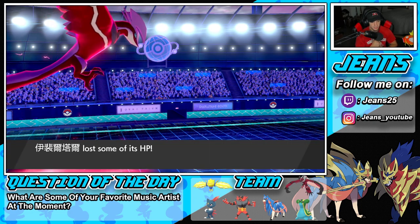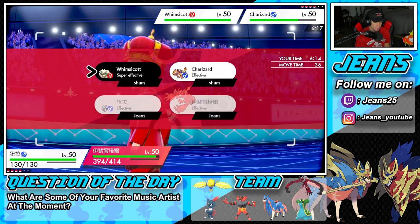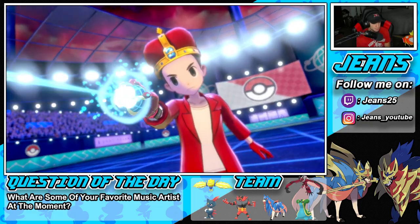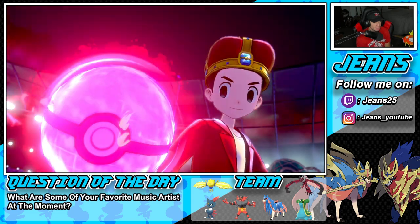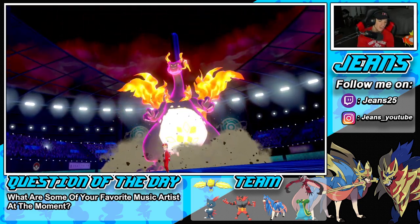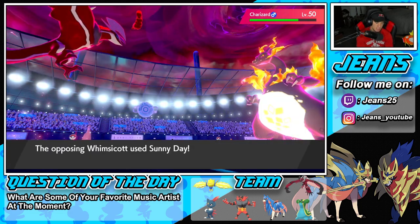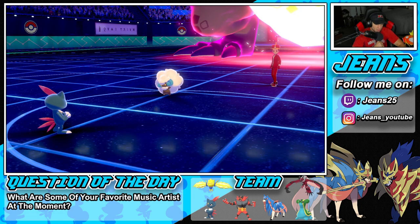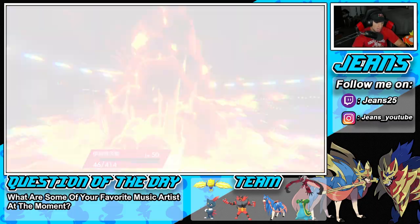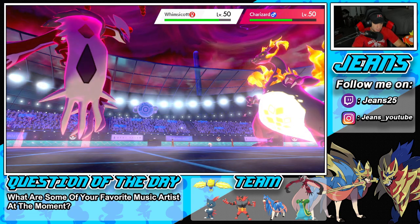I'm going to get rid of Whimsicott — no way Whimsicott protects here. I think he sets up Sunny Day and Dynamaxes, probably the play for him. Tailwind's already set up, so if Sneasel goes into Icy Wind that drops him to minus one. If we get off the Airstream we'll be faster, unless he drops an Airstream of his own. He's going to drop Sunny Day and get the heat going. Hopefully Sneasel outspeeds him, we can Icy Wind and get off our shots. Sneasel might go down here. He's going to drop a G-Max Wildfire into Yveltal — a lot of damage. But more importantly, we get rid of Whimsicott and take some speed, which is really good. Charizard is now minus one, and Yveltal is faster than Charizard.